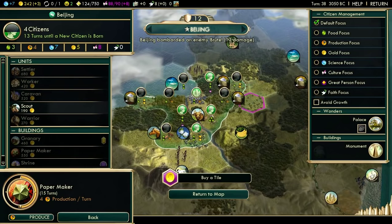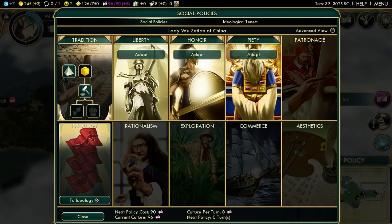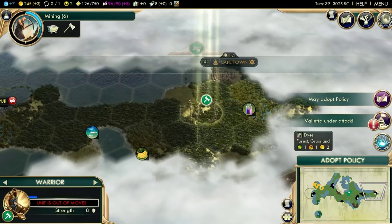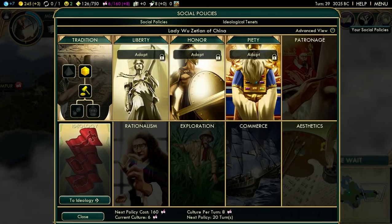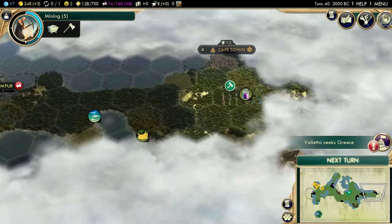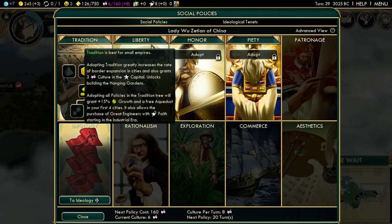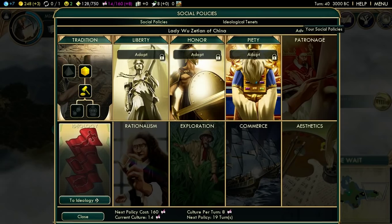I could buy a Worker - I'm actually getting a decent amount of gold right here. But I really need to get some extra science, because these techs are going extremely slowly. Now I can grab Legalism, which is for the most part pretty crap because I don't get my free amphitheater anymore. They really tried hard to nerf Tradition, but despite nerfing it like five times, it is still the best opener in the game. I don't think nerfing Tradition is the answer - I think buffing the other policies is the answer.